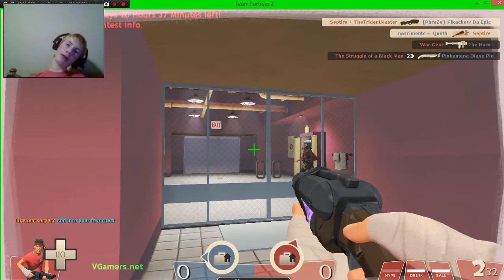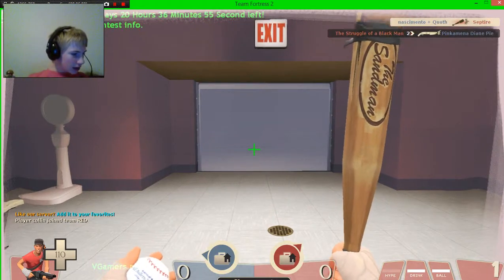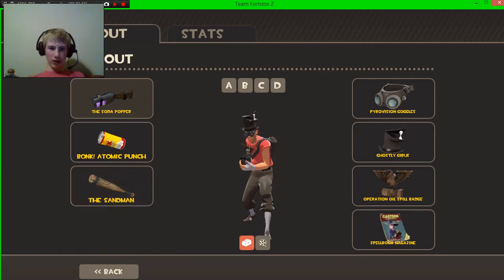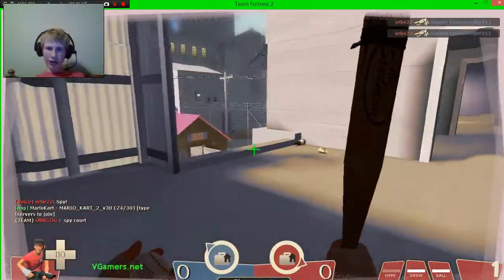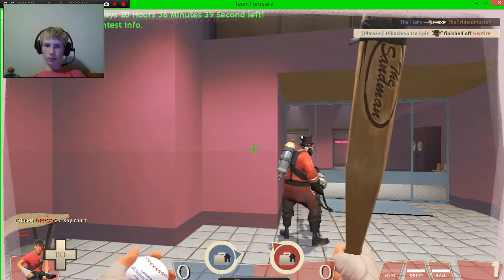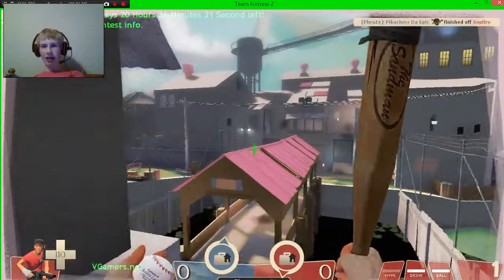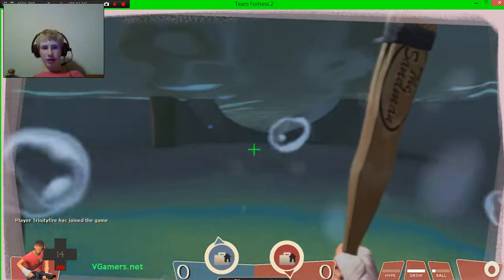This is the last best weapon for the Scout — the Sandman. The reason why this is so good is because it's super strong and you get to shoot a baseball. I mean, what's not cool about shooting a baseball? It's awesome.